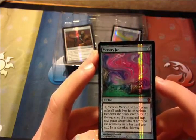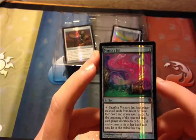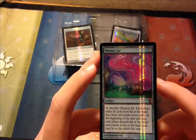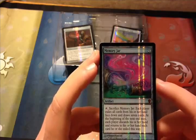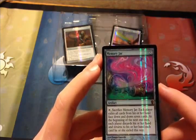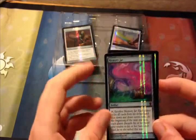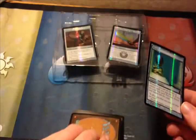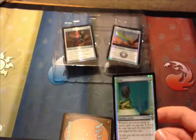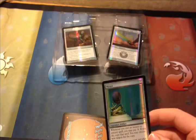We have Memory Jar from Urza's Legacy. Pay five mana to cast. Sacrifice it — each player exiles all cards from their hand face down and draws seven cards. At the beginning of the next end step, each player discards their hand and returns each card they exiled this way. So you get a new hand, play what you have, then discard those and get your original hand back. Very interesting.